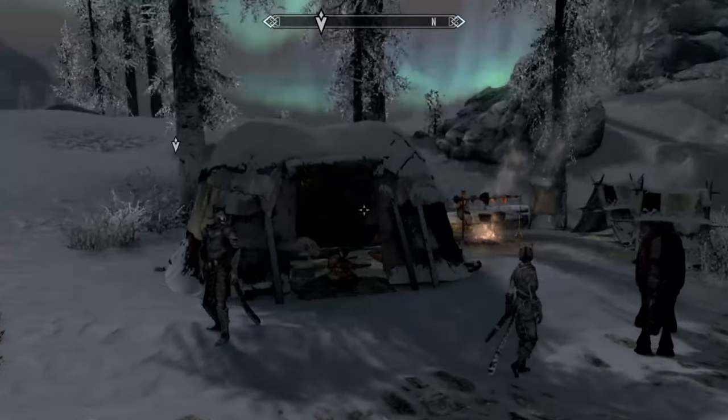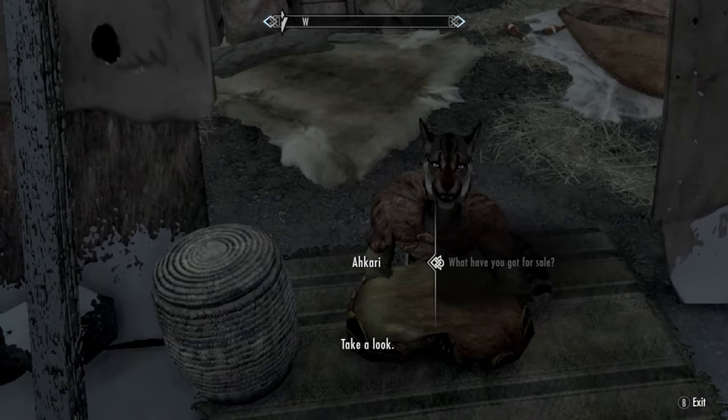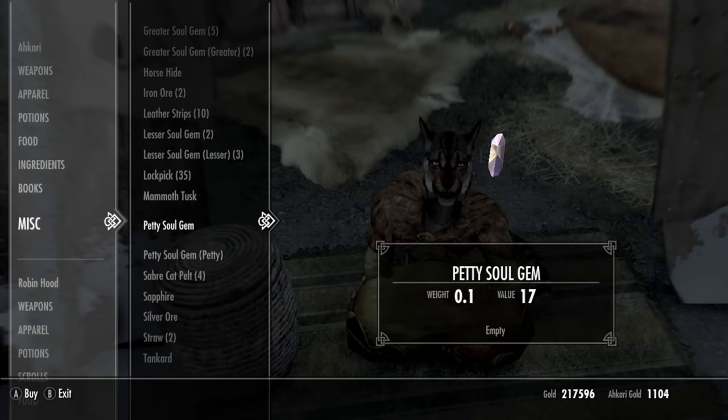So with that out of the way, all you need to do is go to the Khajiit Caravan, ask what she has for sale, and I've already got the Amber and the Madness Ore as you can see here.